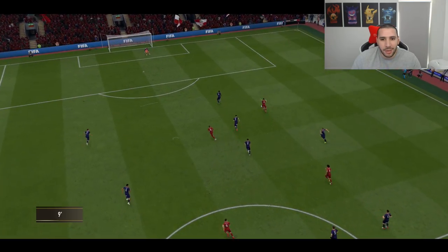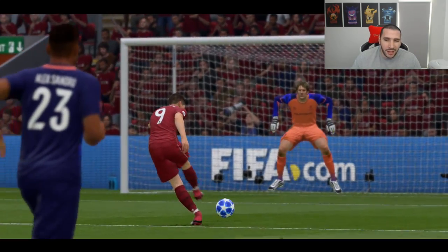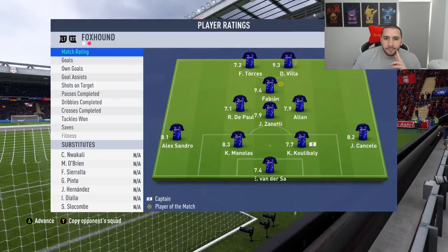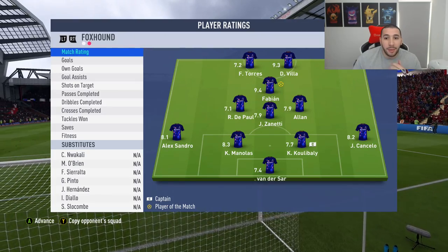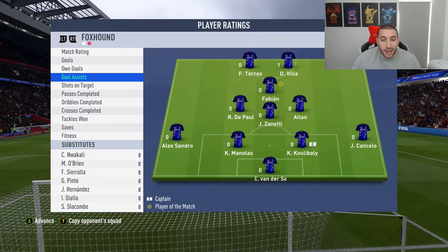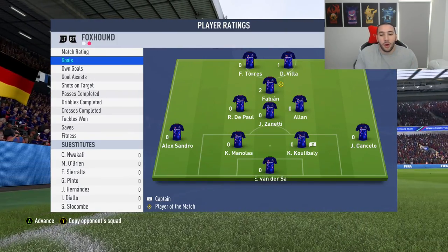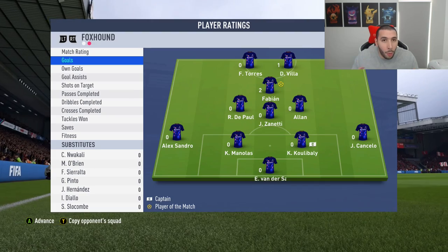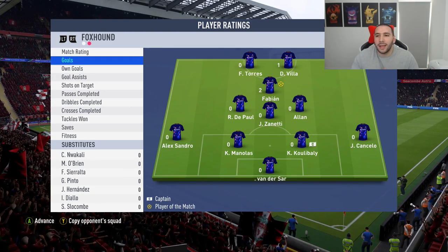That was such a jammy goal. Van der Sar should have done better there — what is my Van der Sar doing in that position? David Villa scored more than Torres. Fabian was man of the match and he deserves it. Assist-wise, David Villa and that's it. Goals — none for Torres, one for David Villa, two for Fabian. Torres's first touch was so bad despite high ball control. Acceleration was definitely a problem.